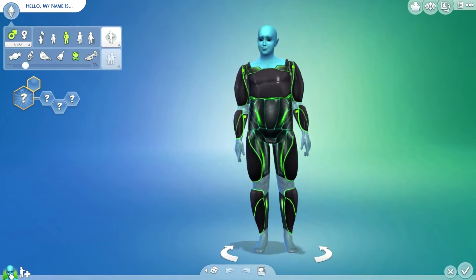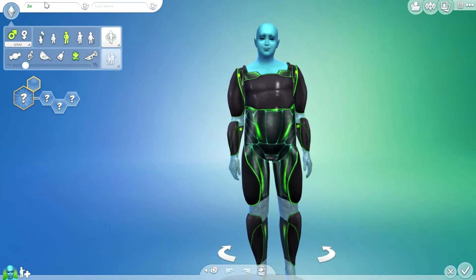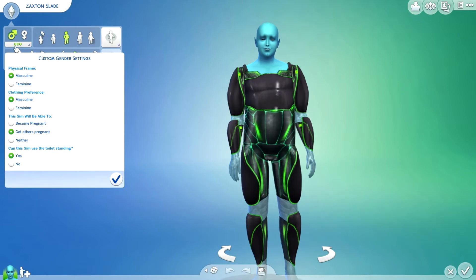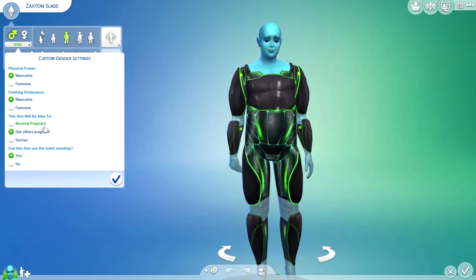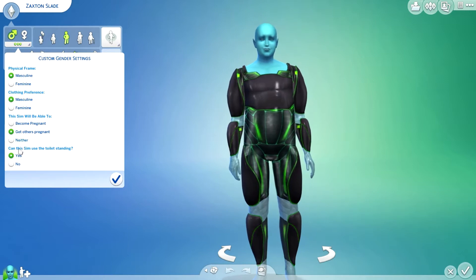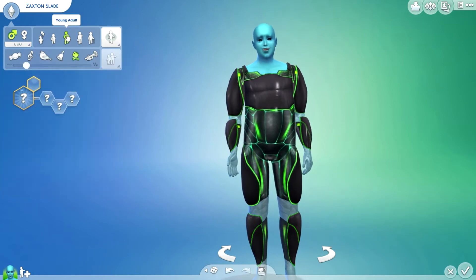The alien's name is Zaxton Slade. There has been a new update where you can customize gender settings for any sim — physical form masculine or feminine, clothing preference feminine, and you can choose either one. This sim will be able to become pregnant, get others pregnant, or neither. You can also choose if the sim uses the toilet standing up. I think it's amazing how they added this to the game.